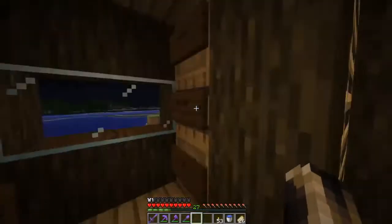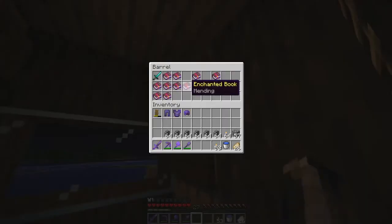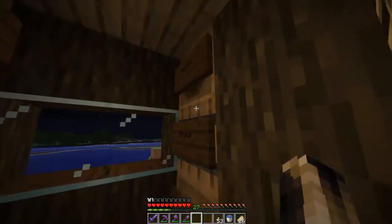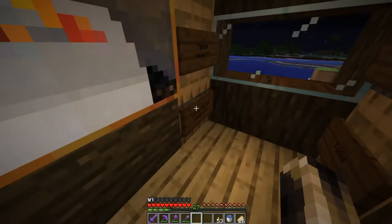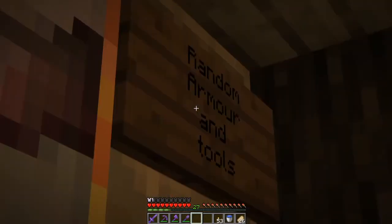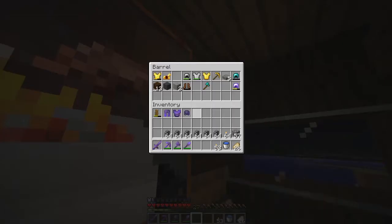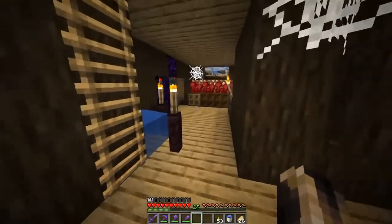So this is just where I keep all my books. Armor, random, mending books - I'm stocking up on everything, look at all these mending books. Random things like these two at once. Tools, so efficiency. Long range weapons, so that'd be bows and crossbows. Melee weapons, so that'd be swords and axes. Random armor and tools. Here's my brewing room - it's a pretty recent addition.